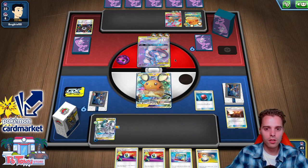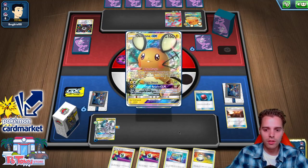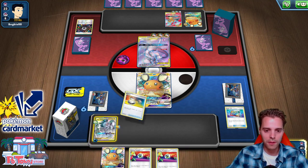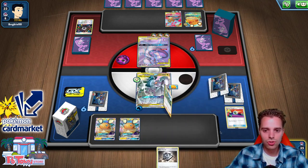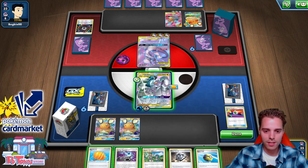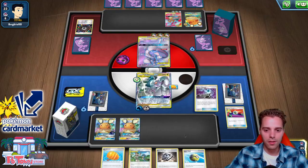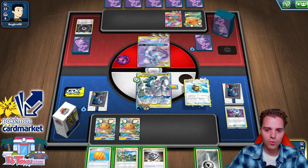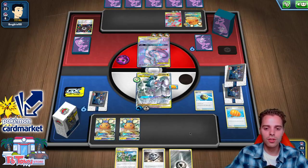We have a Cherish Ball — hooray! Cherish Ball saving the day, finding the Dedane. Now that we have the Dedane we can use Order Pad — it fails miserably. The only thing we need is a Metal Energy — and here we have it. We can use Ultra Creation GX. We can also use Energy Spinner to get another Energy. We'll need the Zacian and a huge top deck, to be honest. Metal Saucer — Ultra Creation GX goes live.